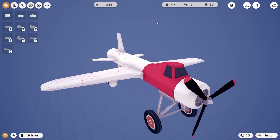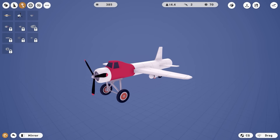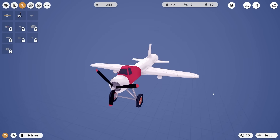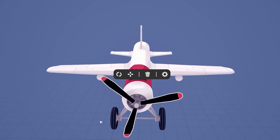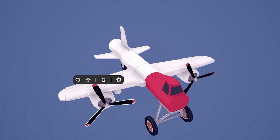Back at base we can do some research. We've got 20 scrap. Would it be worth trying to get one of these small propeller engines? They use less fuel and have 10 thrust rather than 15, but maybe I could get two of them depending on the cost. I think let's unlock one. And then if we edit our plane - we've got 385 quid to spend.